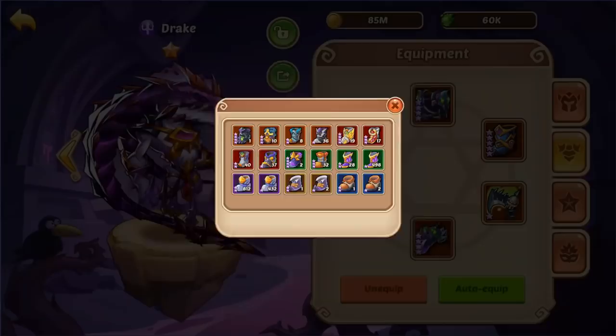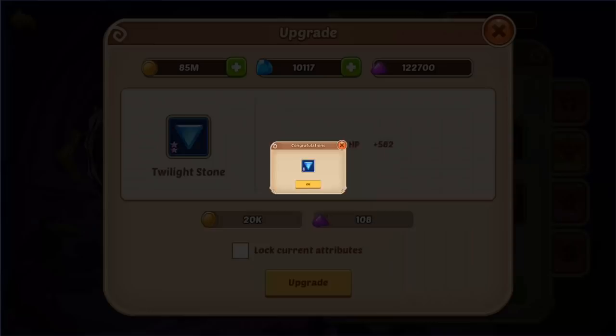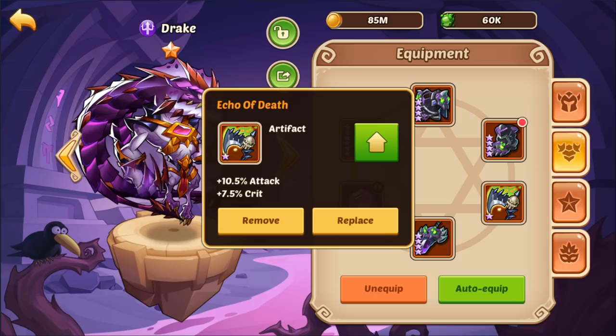Drake here — let's set up Drake's gear. A 1-3 split is probably better for him. You're going to want to upgrade this at least just a little bit, at least get it past blue since you're going to be working on Drake here soon. I'll stop this at 4% attack — you can take it up more if you want later. This is probably the correct artifact I would use for him now.